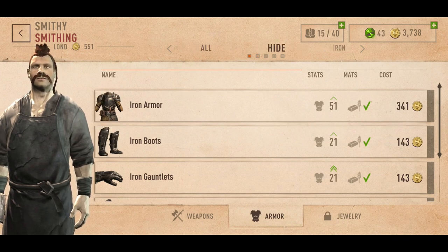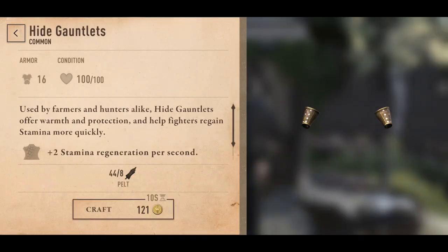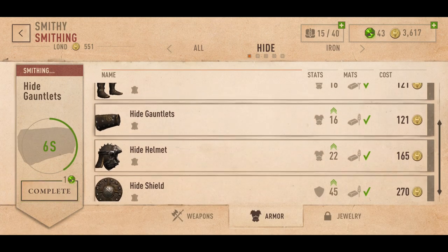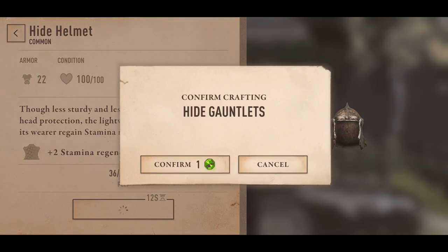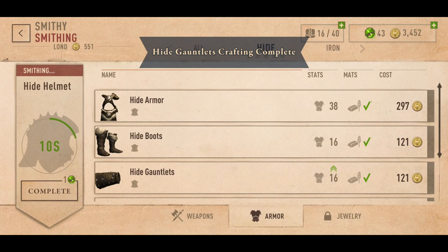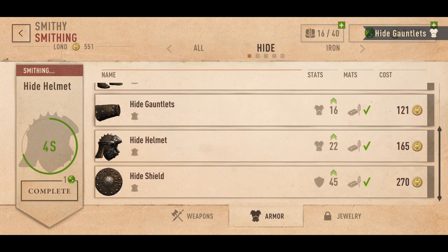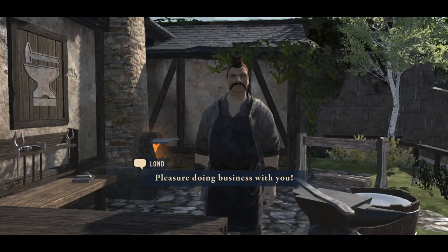Let's go to the hide stuff because we'll just make everything consistent. I've already got the armor and boots — we'll do the gauntlets here, I've got enough for that, no problem. And do we have a helmet? Yes we do, let's go ahead and craft that up. We're just going to wait our turn for that. Okay perfect, so we've got that happening. Let's collect that — thank you so much.